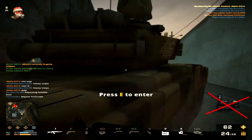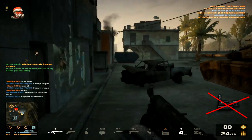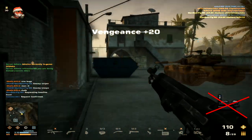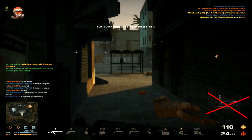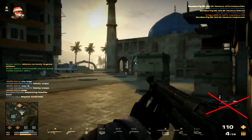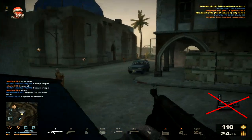The A94 is a two-burst assault rifle, which is something very unique in Battlefield Play4Free because it's unlike any weapon in the assault class. The M16A3 is similar in that it shoots a three-round burst; however, the sheer rate of fire and the two-burst compared to the three-burst is very nice on the A94. The A94 has an extremely fast rate of fire.